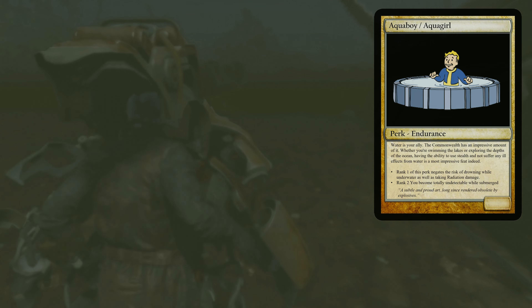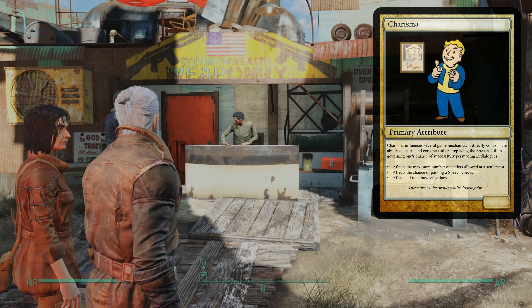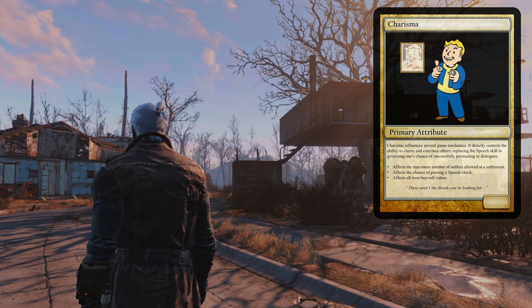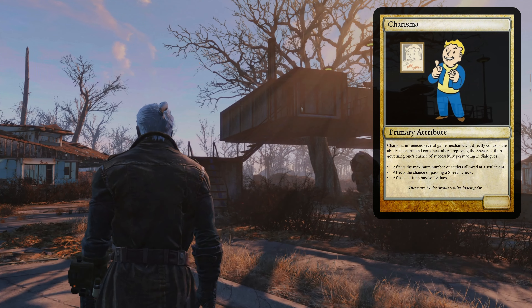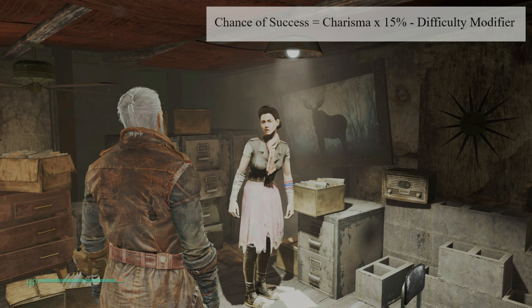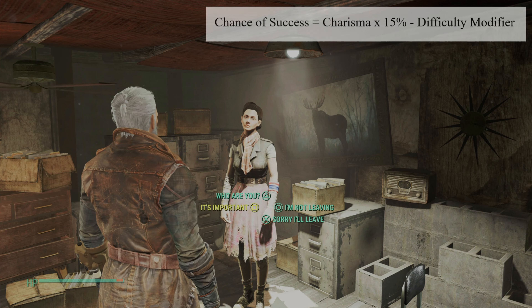Next up is Charisma, which influences a few different game mechanics — it not only controls your ability to charm and convince others, but also governs the price for buying and selling items when trading with merchants. Charisma also plays a crucial role in the maximum number of settlers allowed in your settlement by adding your Charisma to a base amount of 10. So if your Charisma is 5, your maximum settler count would be 15. As far as speech checks are concerned, your chance of success is based on your Charisma multiplied by 15% minus the speech check difficulty modifier.